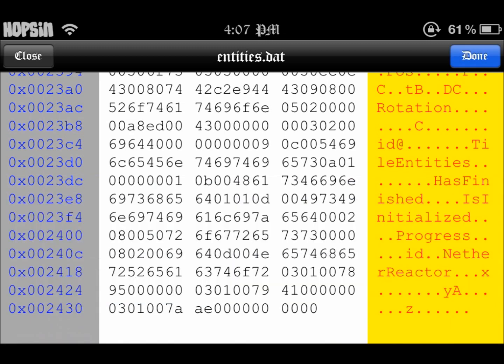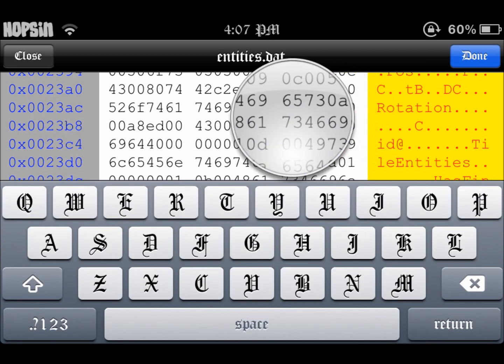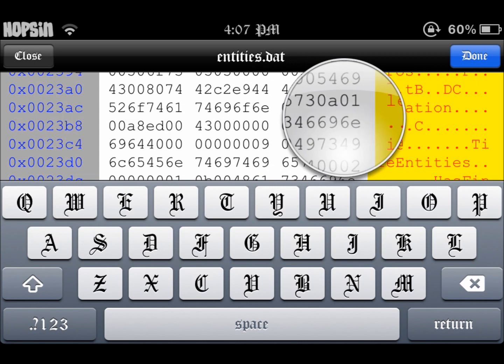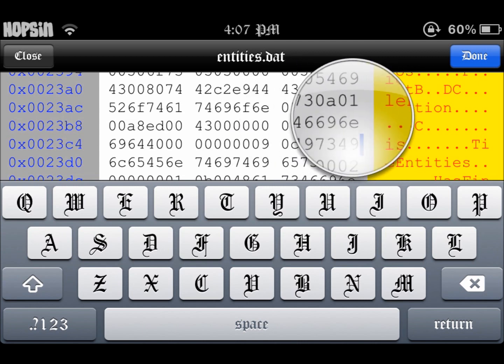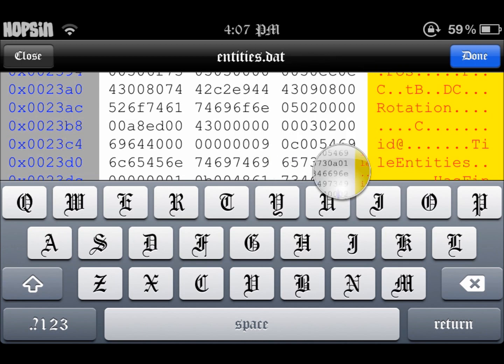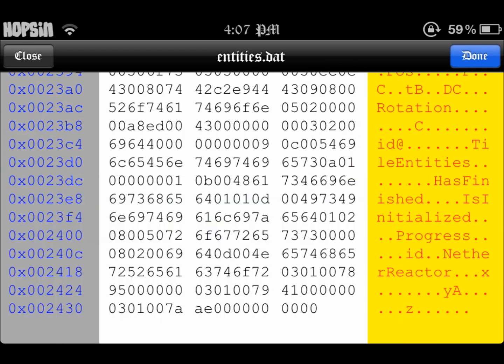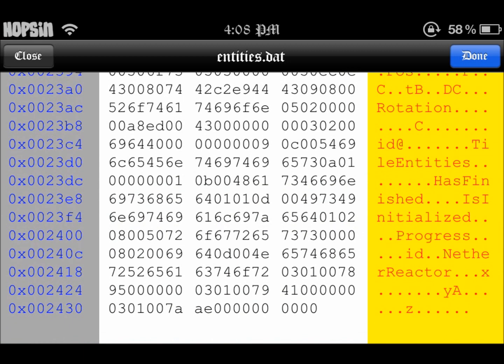The next thing we're going to change is right here: '65 64 00 02'. We're going to change the second zero to a one.